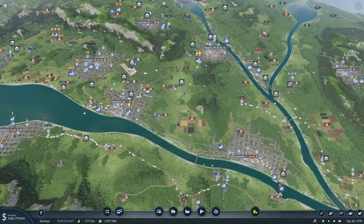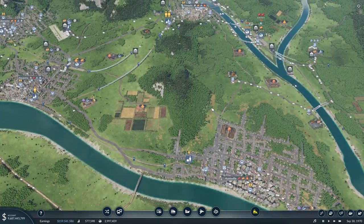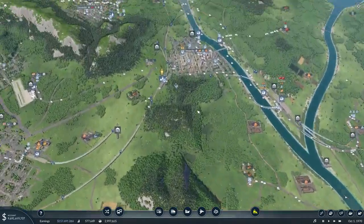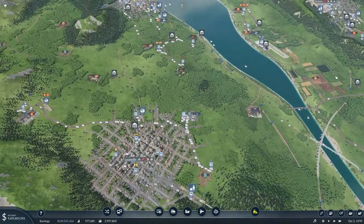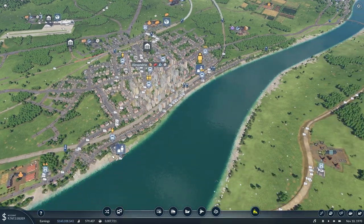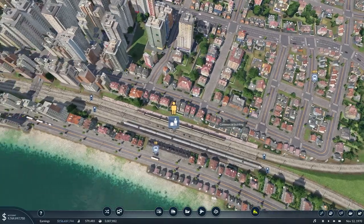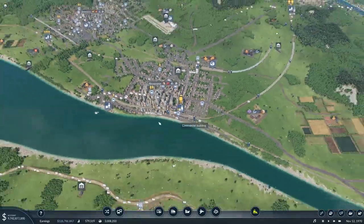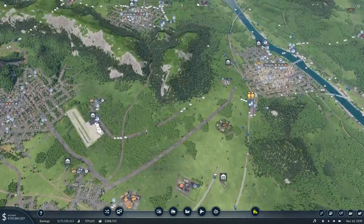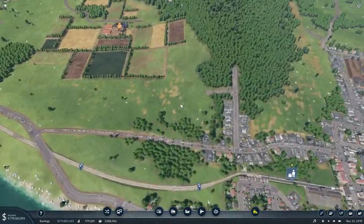We're going to have to figure out where all of our train stations are going to be, as some of them aren't in the best spots. I think we're going to start here in Alexandria — I like the passenger station we already have here. It's in a good location, so let's work our way around counterclockwise and fix any stations we might need to change.